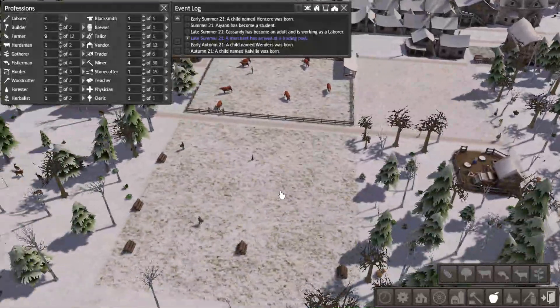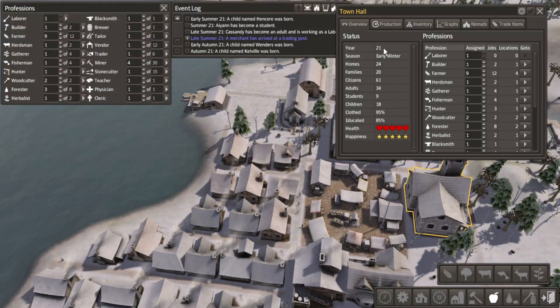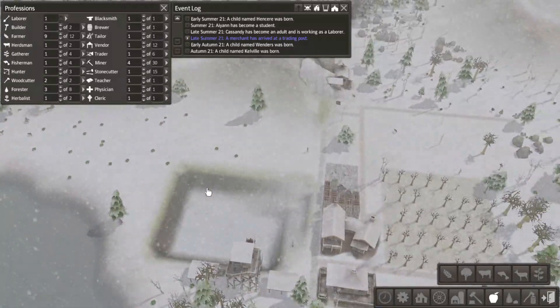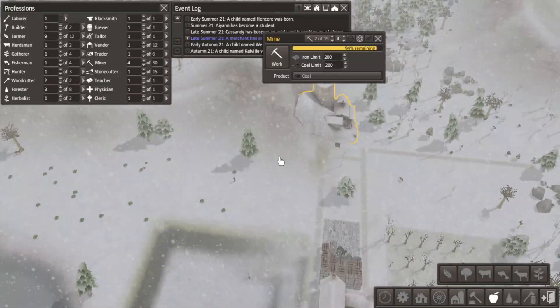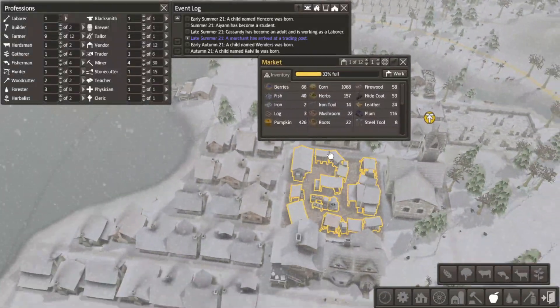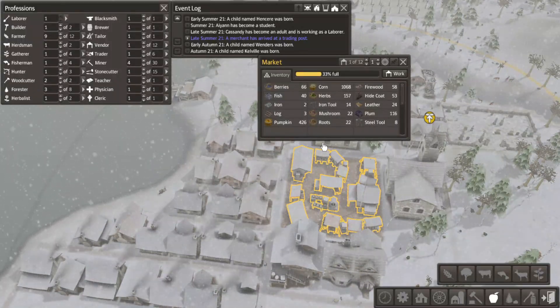Hopefully by then we get a couple more laborers. How are we doing? 20 families, 24 homes. Health and happiness are at max. Probably take someone off of coal production - no, but that's also what they keep their houses warm with. It doesn't really seem to be an excess, so yeah, best to leave it as is.